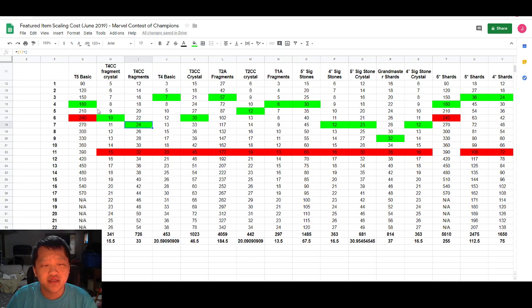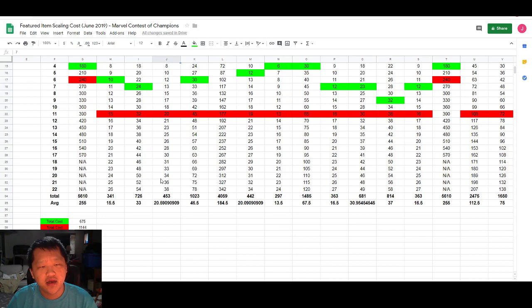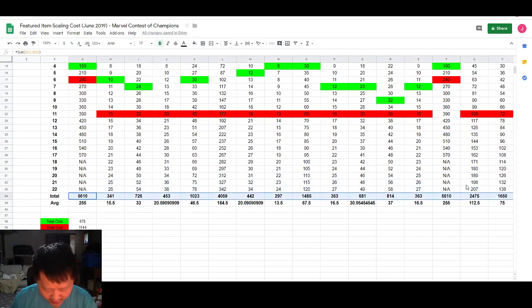In green I've highlighted the cells for which you are paying about double — maybe a little more, maybe a little less depending on which cell you're in. It's based on the first cost unit that you paid. For example, the tier 4 basic initially costs 3, it scales up to 7, and it keeps scaling from there. After that point you're paying more than twice the initial cost. I've also put down the total amount of units you would need to buy that out.